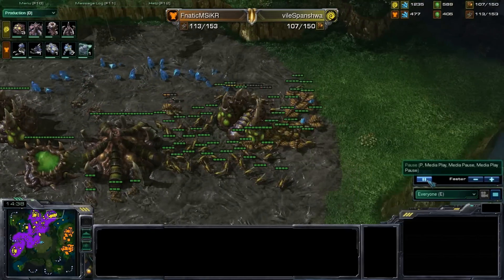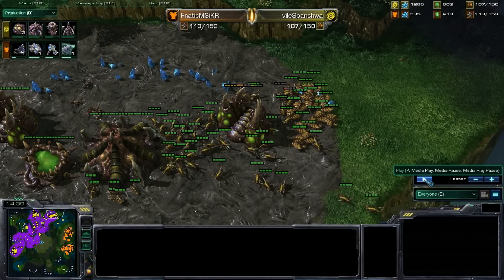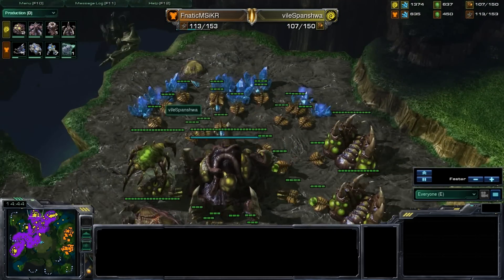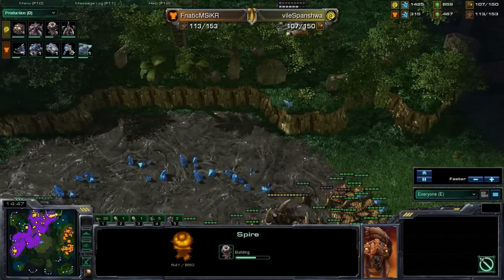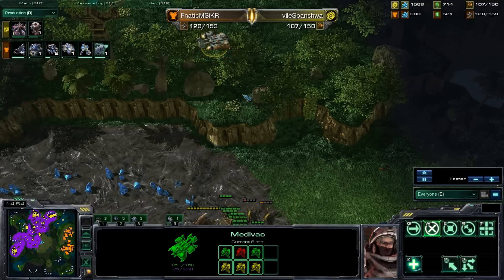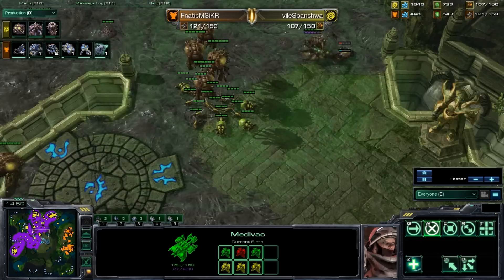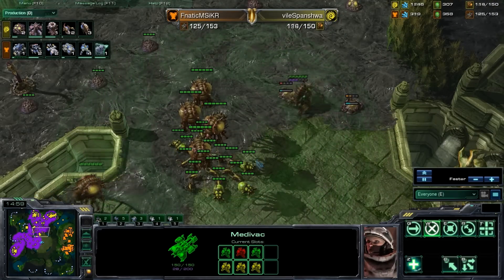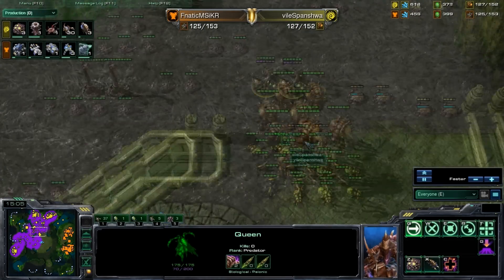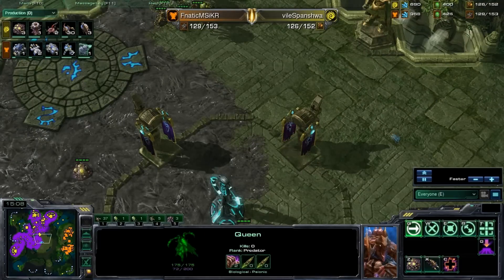There is a small drop here going on. One thing mentioned in his official build write-up is that you can get a spire and put out like six or so mutalisks, not over-committing to mutalisks since he does want the tier three out. But the mutalisks will be to shut down any drop play — he'll be able to shoot down these drop ships. You can see this queen out here pooping out more creep tumors to get this creep spread as far as possible.